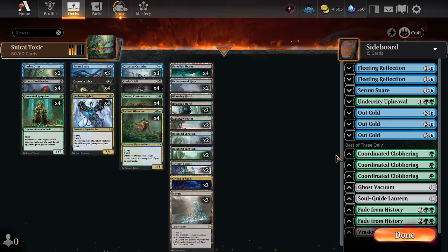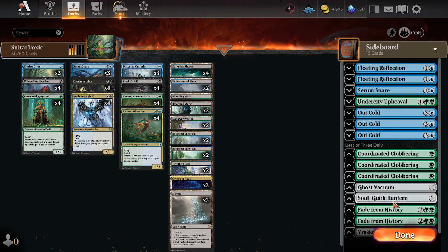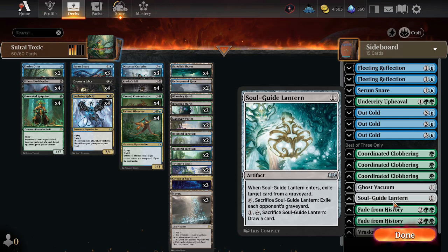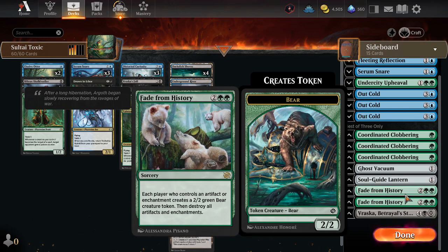The sideboard's kind of wonky. We have Ghost Vacuum for graveyard removal — we only have one in our collection, otherwise we'd run two. Soul Guide Lantern is a budget, cheaper option. Then we have my favorite card I'm playing in Standard: definitely playing green so I can play Fade from History to punish all those players who have artifact and enchantment-heavy decks. Watch them all get destroyed — they get a bear, which you can usually deal with, and if you have an artifact or enchantment, you also get a bear.